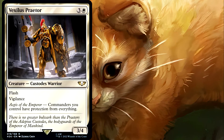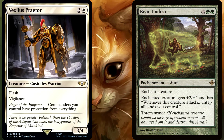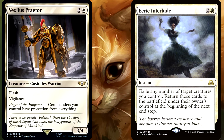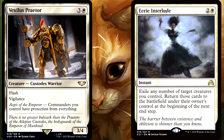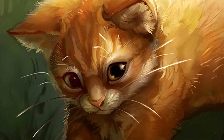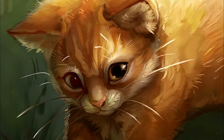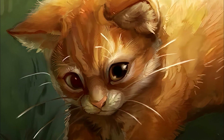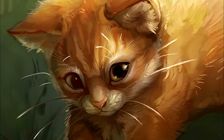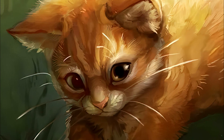You can no longer equip your Sword of Feast and Famine, you cannot enchant it with a Bear Umbra, or even save it from a Damnation by trying to flicker it with something like an Eerie Interlude of your own, because those all require you to target the creature. Finally, the last part of DEBT is Block. Unlike all the things so far that have been more along the lines of saving your commander, this one is just really nice, as your commander is essentially unblockable now. Everything includes creatures, so no creatures can block your commander.